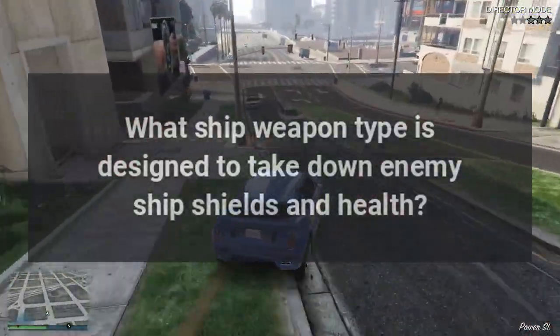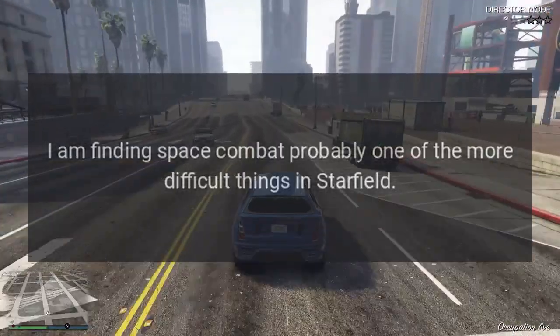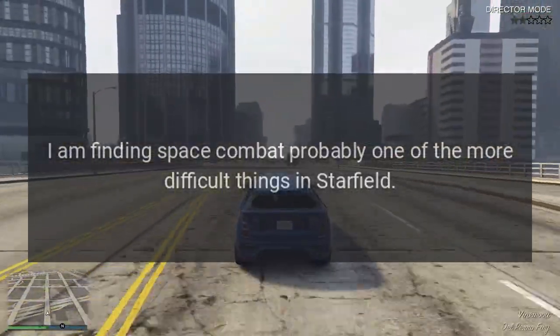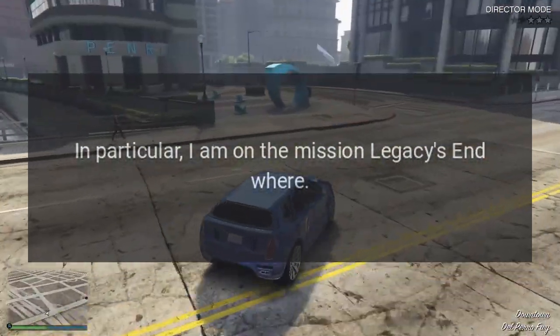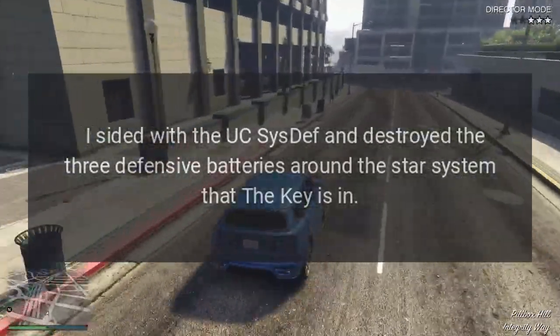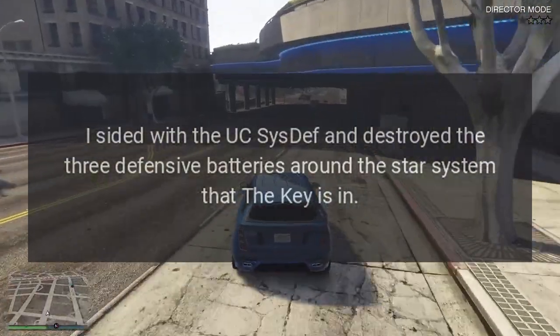What ship weapon type is designed to take down enemy ship shields and health? I am finding space combat probably one of the more difficult things in Starfield. In particular, I am on the mission Legacies End where I sided with the UC, and destroyed the three defensive batteries around the star system that the Key is in.